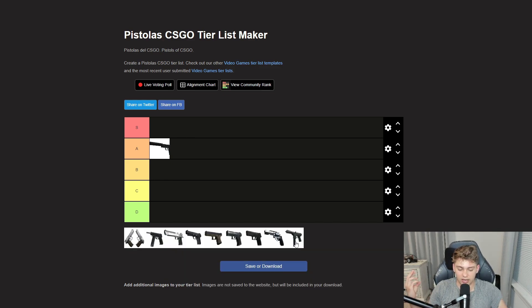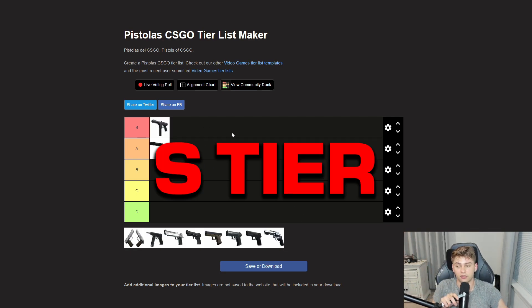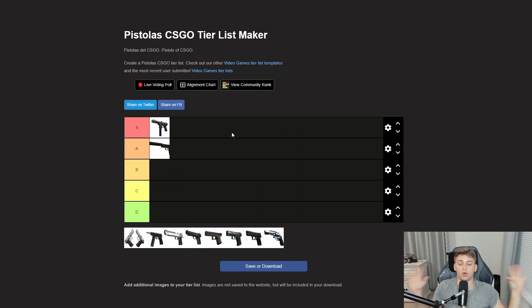Let's talk about the Tech 9. The Tech 9 can be extremely scary and it's hard to find a pistol that's better than it because of the $500 price and you can run and gun. It's essentially the freest way to get yourself an upgraded rifle from killing somebody with a $500 pistol — it's literally more broken than anything I've ever seen. I think it deserves a spot in S tier, our first spot already. With the Tech 9, get up in their face, spam, run with it, be active, be mobile.